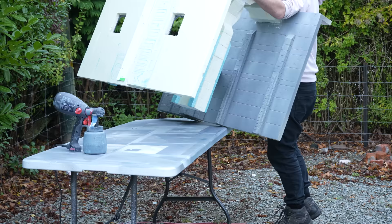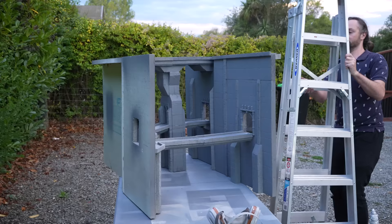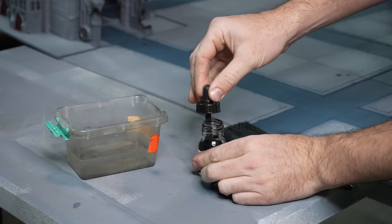Before we dive into the washes, I grabbed my spray gun and slapped down some gray primer on all of the large foam trench walls. The spray gun is amazing here because it puts down great coverage really quickly, doesn't melt the foam, and then I can still do my top accent color with the rattle can.